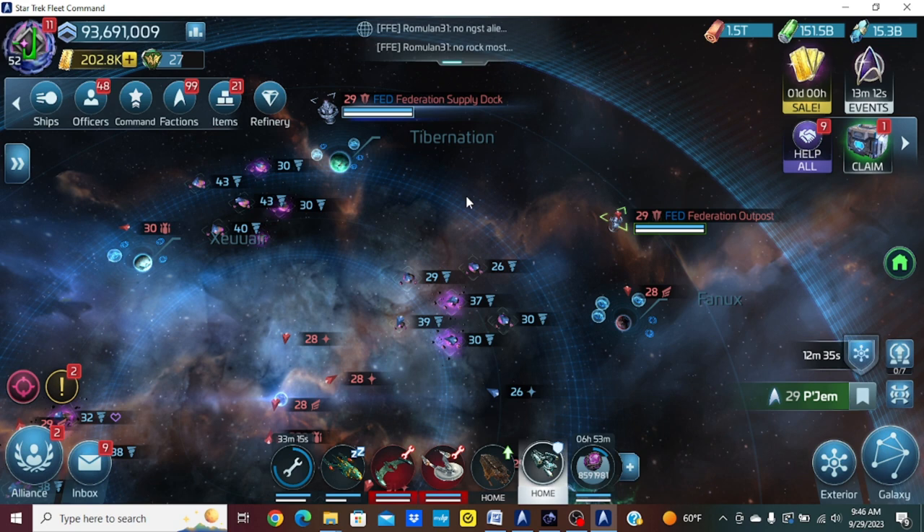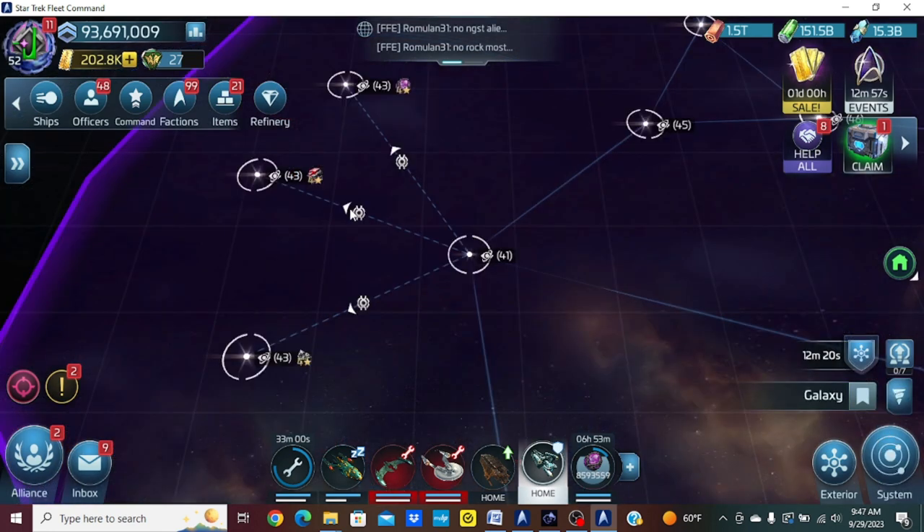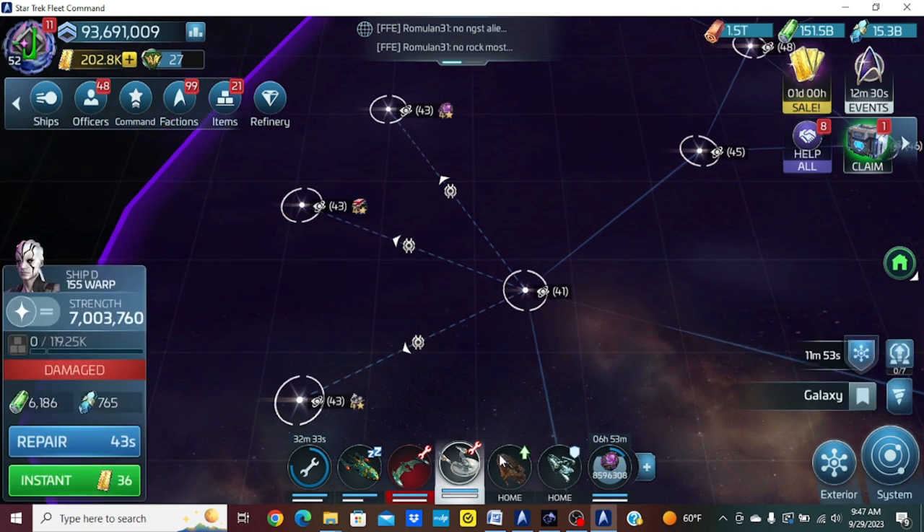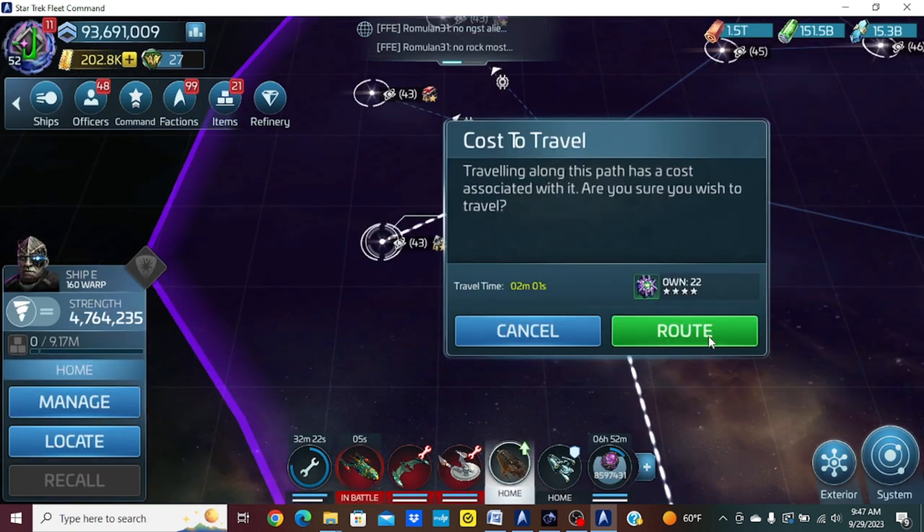The other systems are over in the purple Gem Hadar slash Bajoran space — you get there through the Bajoran loop. The four-star systems are Coteli, Parada, and Calinon, covering gas, ore, and crystal. You can't see these unless you send a ship there. You'll need a G4 miner for warp range and cargo space. I'm going to send out the crystal one to show you.